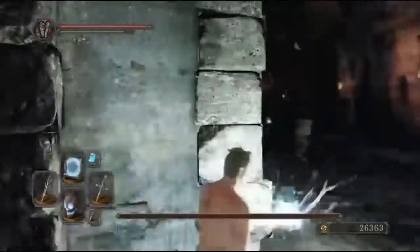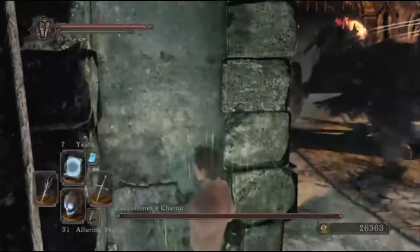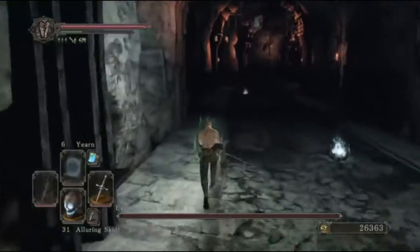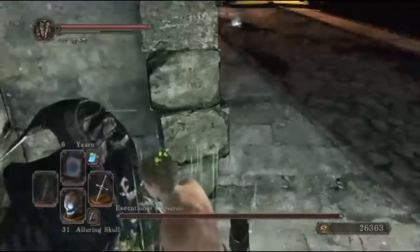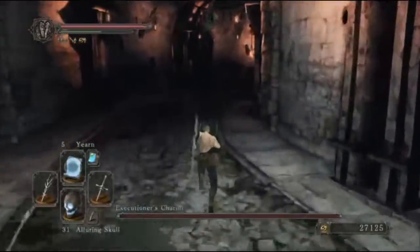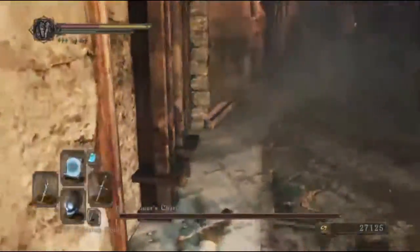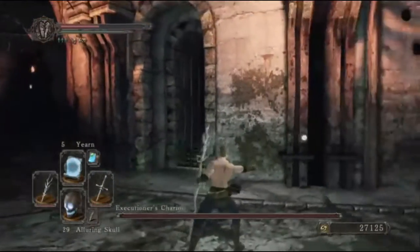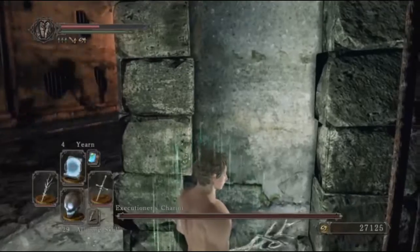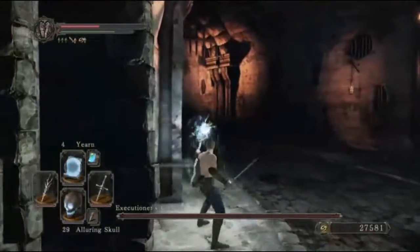I'm going to cast Yearn after hiding in the alcove. I spawn the skeletons by running up to the first alcove, then cast Yearn again. Then I run up to the third alcove on the left and kill this necromancer, then cast Yearn again. The alcove on the right that has that skeleton in it — I should have gone into that alcove and killed the skeleton. For some reason I thought it was empty; it wasn't. If you want the safe alcove to go into, use that one. Otherwise, just continue casting Yearn behind you.